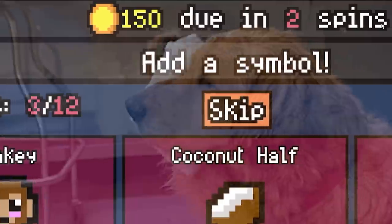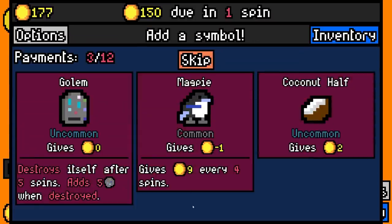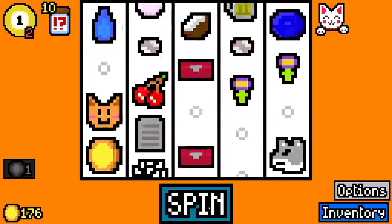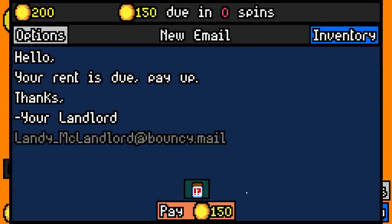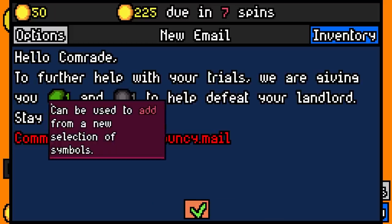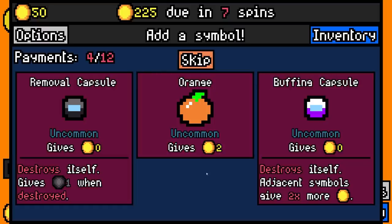We need to make one coin in two spins. I suspect we're probably going to make it, though I do wish I was a little bit further ahead than I am. There's 29. We're going to take a coconut half just for a little bit of value — we'll delete that later when it starts to work against us. There's an extra 24. We needed 150, we have 200. And every time we complete a round, we should get an extra green and black symbol now, and I'm hoping that this extra luck leads to some rarer items.